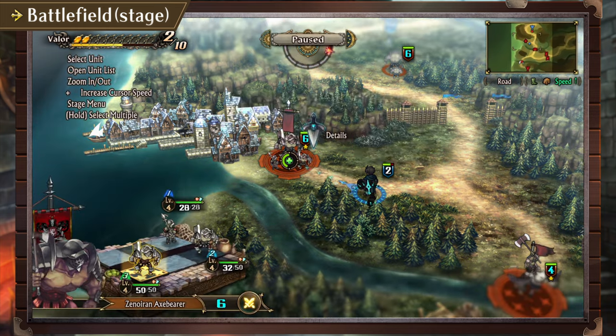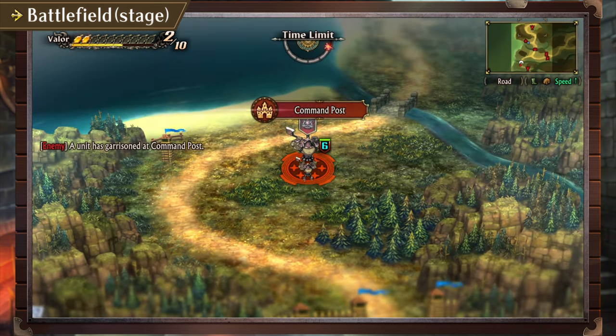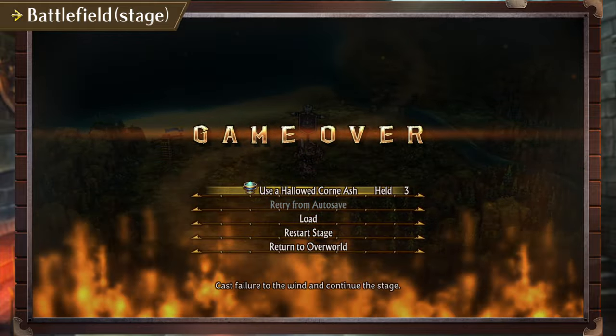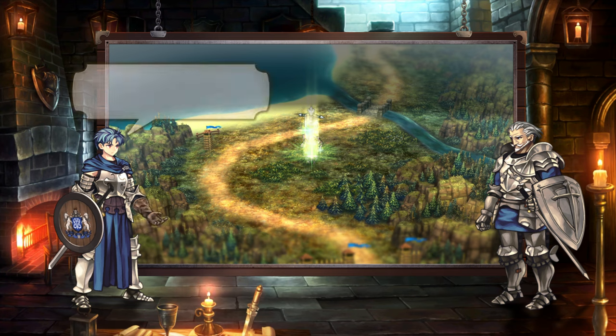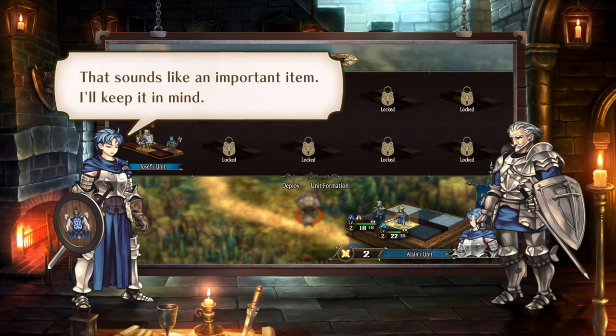On the other hand, if you exceed the time limit or allow your command post to be captured, the Liberation Army will face defeat and the dreaded conclusion of Game Over. However, should you possess a special item known as Hallowed Corn Ash, even such an ignominious defeat may be unwritten. Hallowed Corn Ash? That sounds like an important item. I'll keep it in mind.